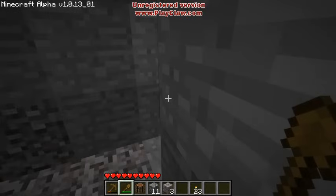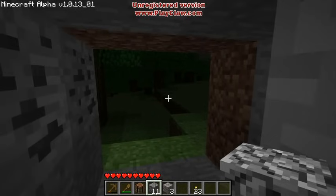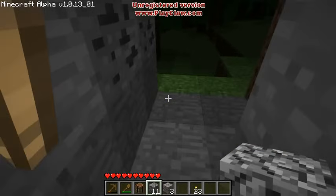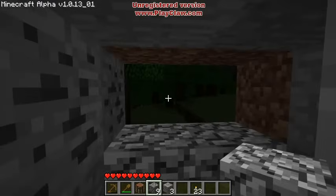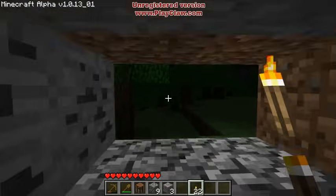Once the sun comes back up I can venture forth and explore. There's quite a bit to do in Minecraft, but the first night is always a little scary. I would like to block this off so nothing can come in. If the door is left open, a skeleton or a zombie can just walk right in. So I'm going to block it off, and I like to have a little window so I can see what's going on. I'll put a light here and I can watch from safety.